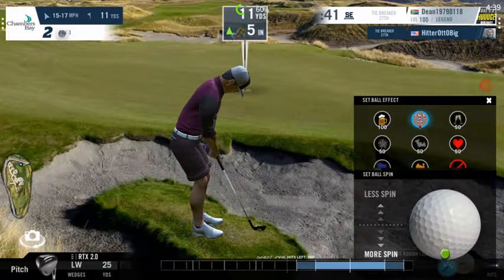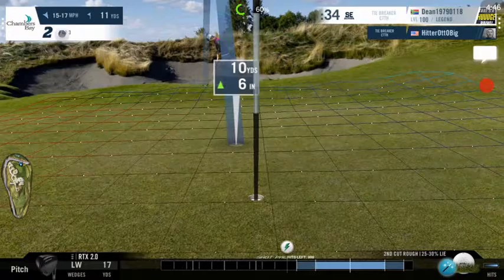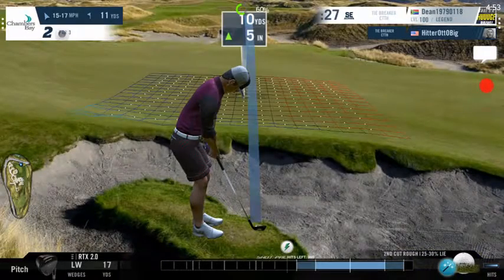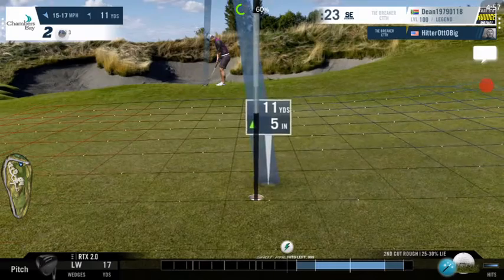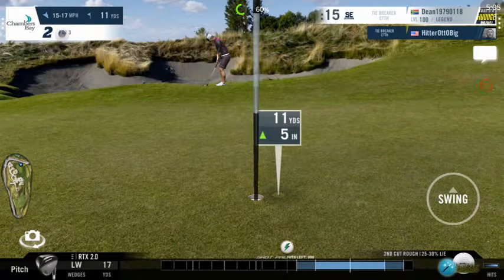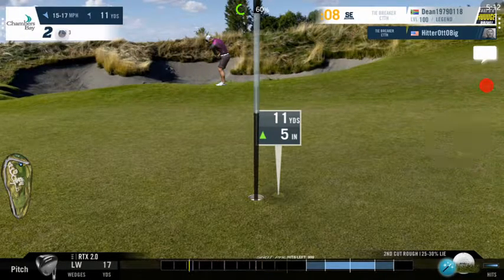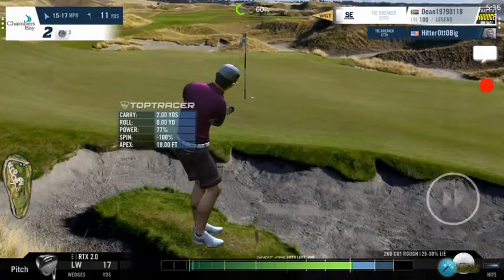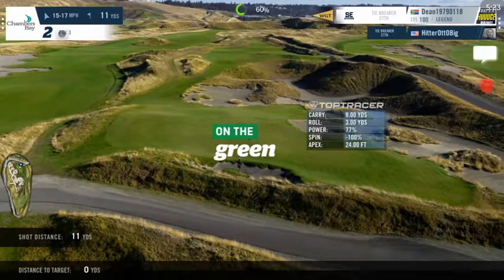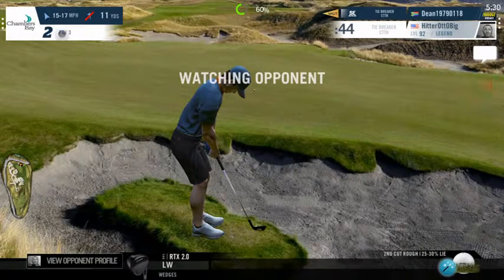This particular hole comes up quite often in the closest-to-the-hole competition. From this perspective the green is sloping right to left, but from the golfer's perspective it's left to right, so I'll aim to the right of the flag. The ball will land and roll to the right. I'm using full backspin and about 12 to 13 yards of power at 75%. It did roll to the right — if I had aimed a bit further left it would have been even closer. Hopefully that'll be enough to win.